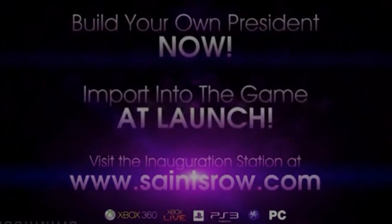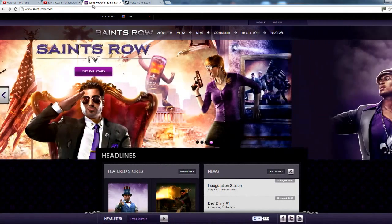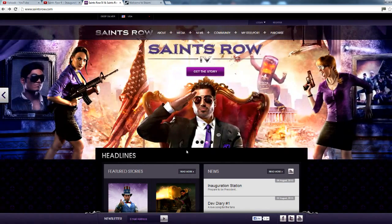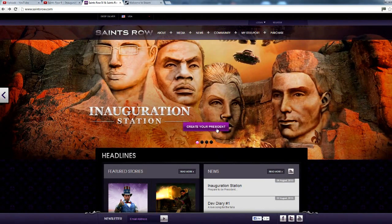What's up everybody? It's Mikey B here again with another Saints Row 4 video. Today I'm going to be talking you through how to get the Saints Row 4 character creator, or the Inauguration Station, because I just finished watching the trailer and this is the first I learned about the character creator being released. It wasn't very clear on where it was on PC — they said to go to the website, and you go to their website and it says 'Create Your President.'